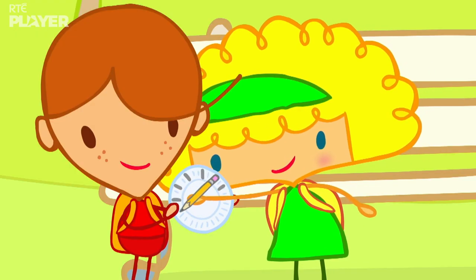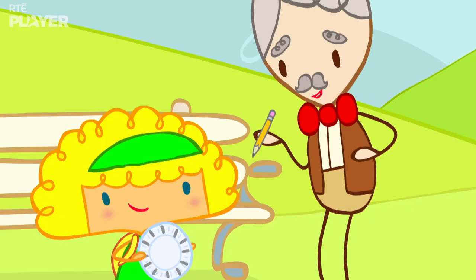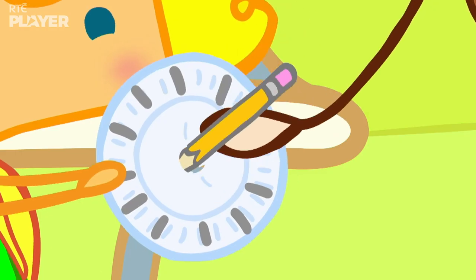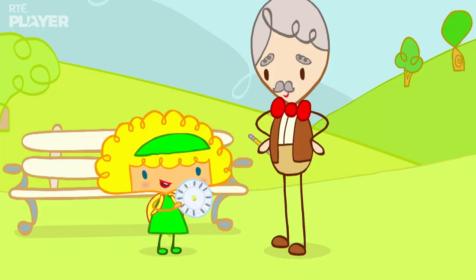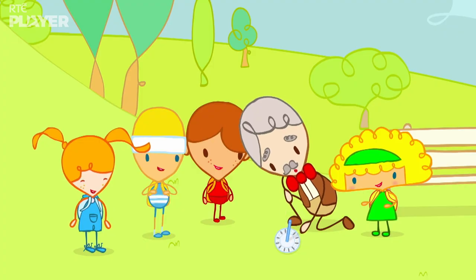First, we mark the edge of the dial with the different times of day. Then, make a hole in the centre for our gnomon. Pop it in and set it at the right angle. And voila! One sundial.